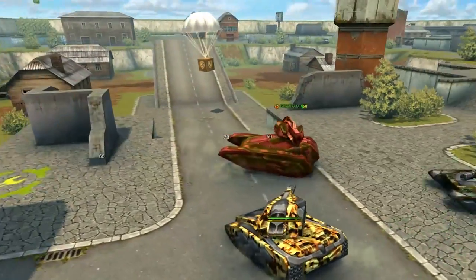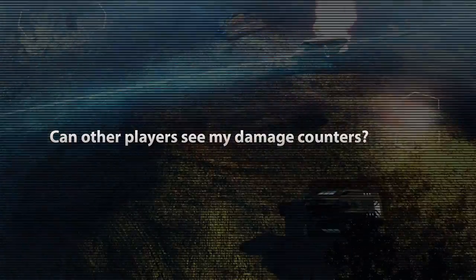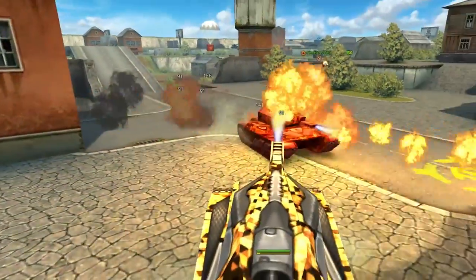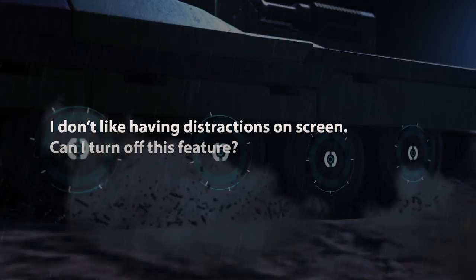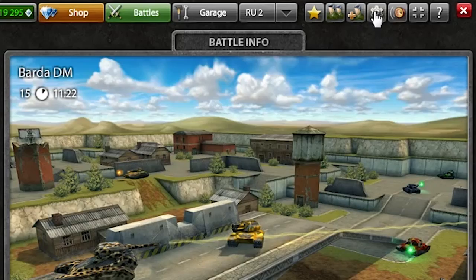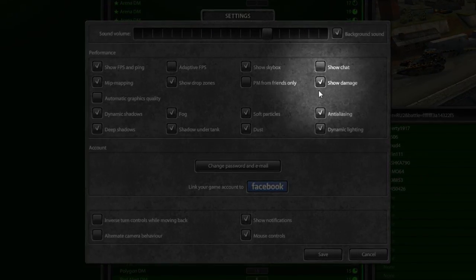Here are a couple of questions you've been asking on the forum. Can other players see my damage counters? No — your damage counters will only be visible to you. Nobody, not even your teammates, will be able to see how much damage you're dealing to your opponents. Can I turn off this feature? Yes, of course. If for some reason you do not want to see how much damage your turret is dealing, you can turn this feature off in the options screen.